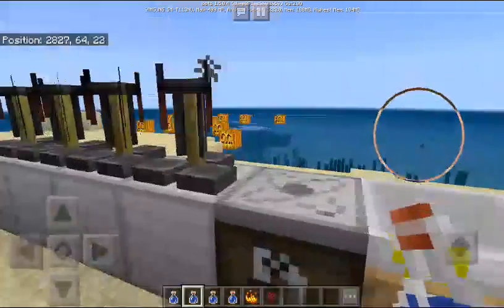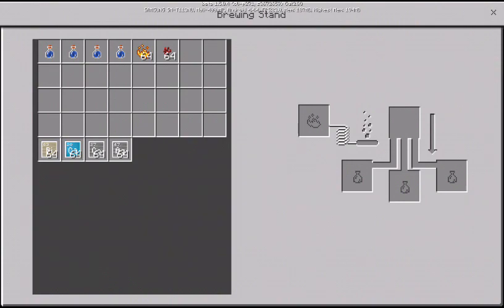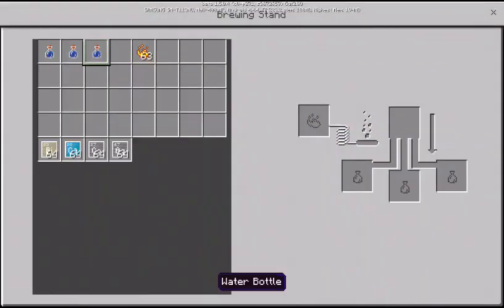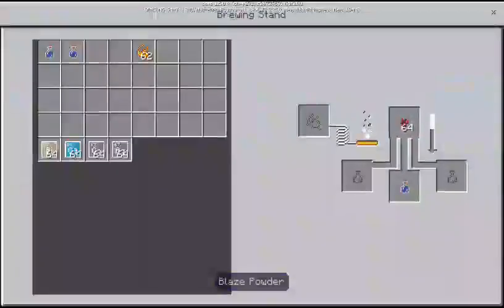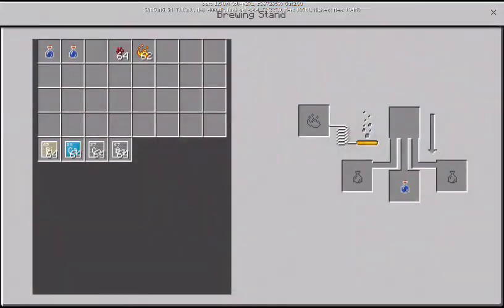Now we go here to this brewing stand guys. So now we'll be making awkward potions guys. We're going to place a water bottle over here, then place the blaze powder, then we make awkward potions guys.